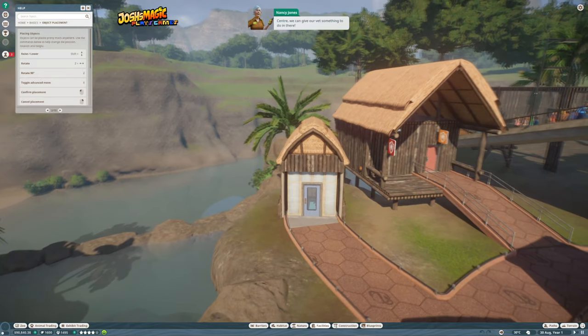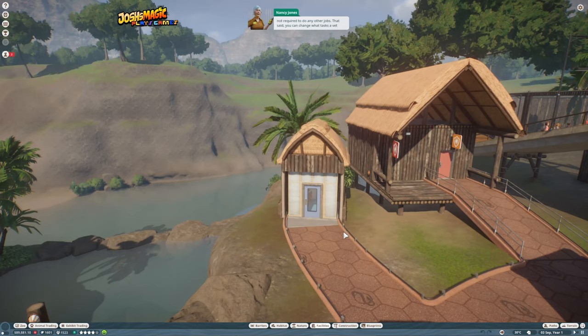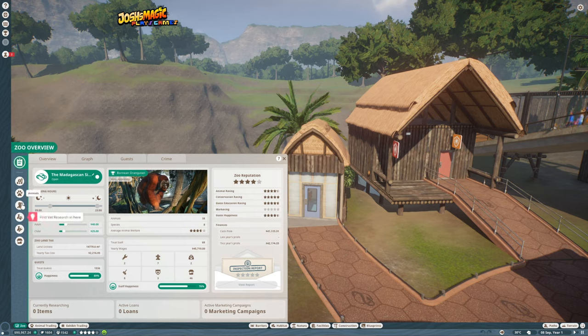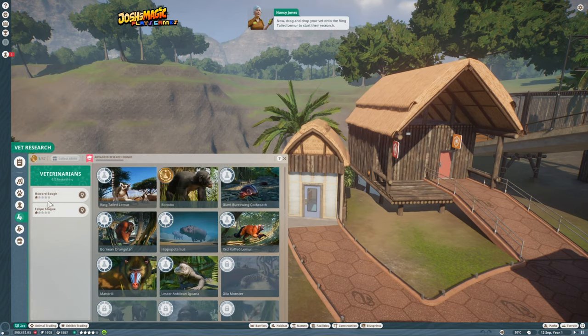Now that we have a brand new research center, we can give our vets something to do in there. Vets will only do research when they're not required for other jobs, though you can change that via their information panel. Let's get our vet researching ring-tailed lemurs. Go into the Zoo section and select Vet Research. You can see a list of all the animals in your zoo and all potential diseases. Drag and drop your vet onto the ring-tailed lemur to start their research.